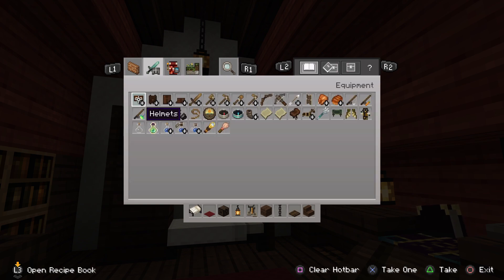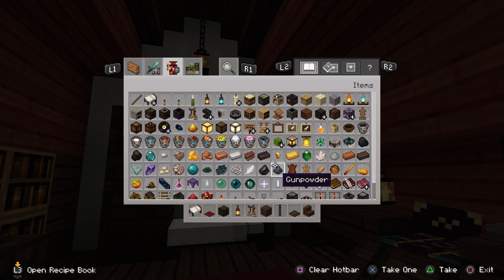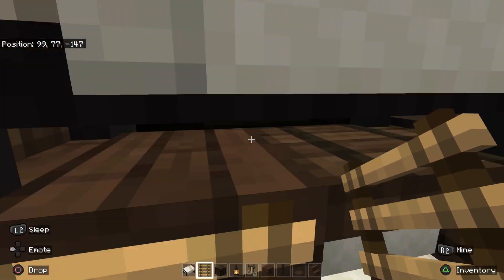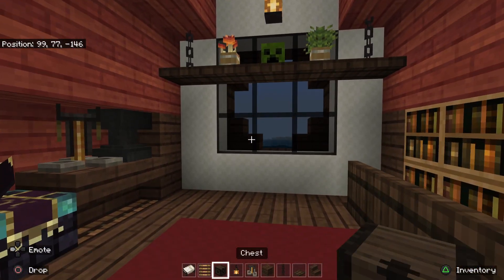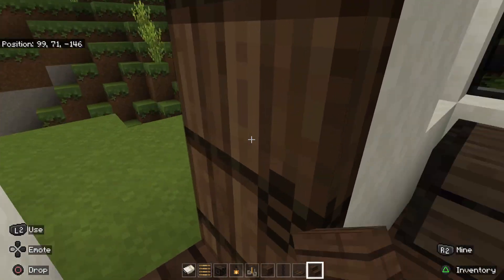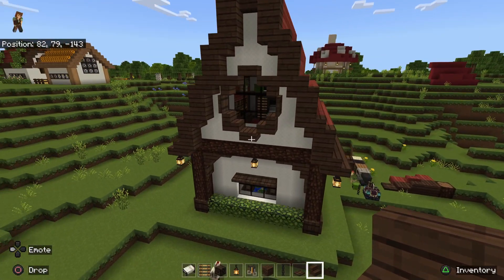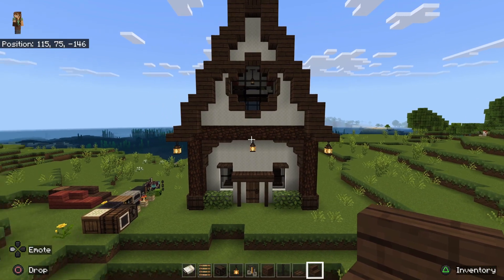I'm going to grab a ladder, if I can find one — there we go — and put that right here. I think that just about does it for the interior of our house. I'm going to give you one last look at the house. All right, thank you so much for watching.